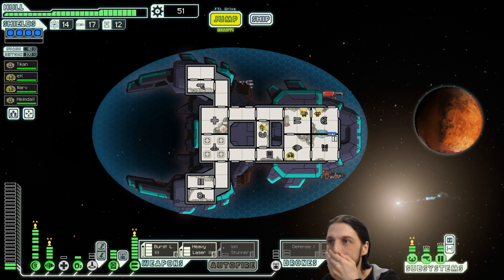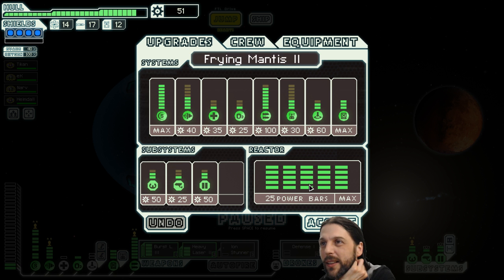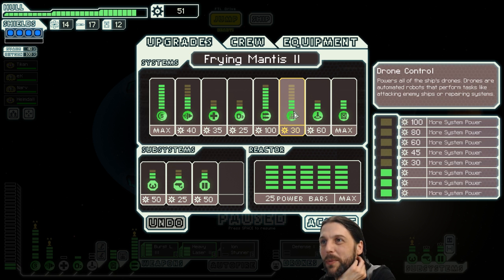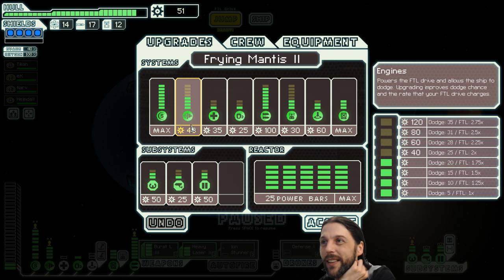The next thing I want to do is get an additional point in oxygen, because it's possible that the flagship hacks into your oxygen, and if you don't have level two oxygen you're in for a bad surprise. Other than that I want to reinforce the doors, maybe get level three piloting, and maybe go deeper into drones to get that second defense drone. The second defense drone is redundancy in action, and five percent more evasion is also nice.